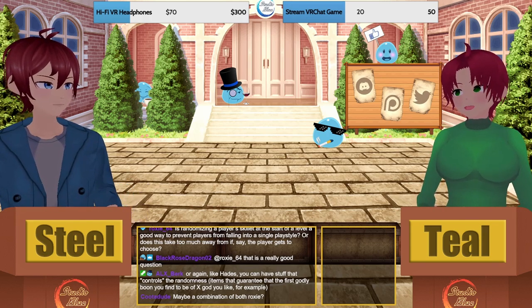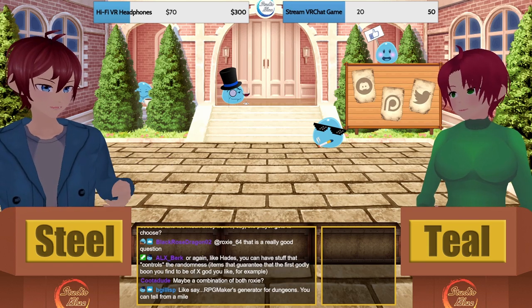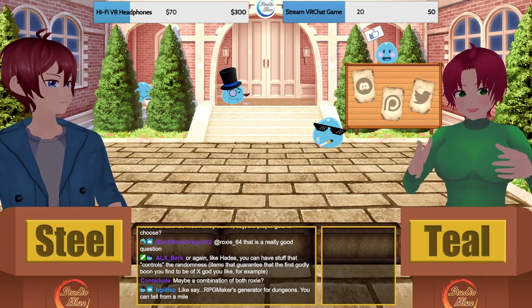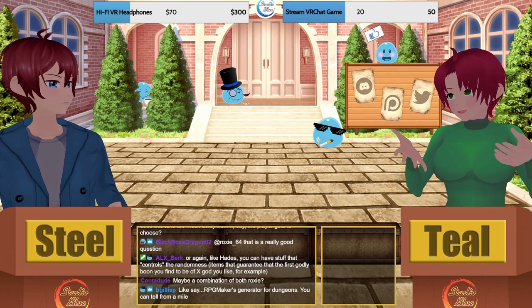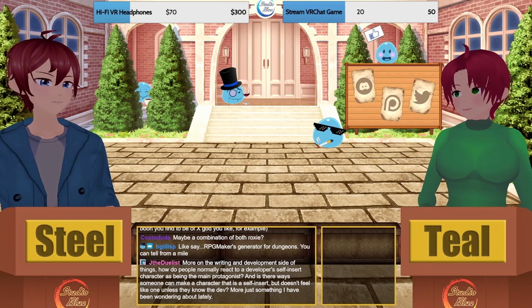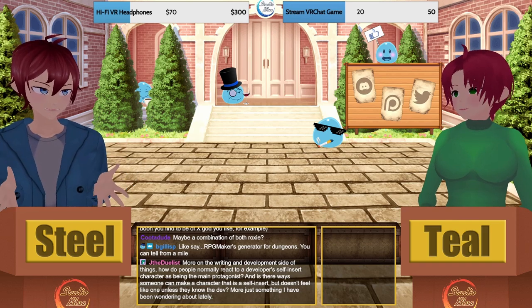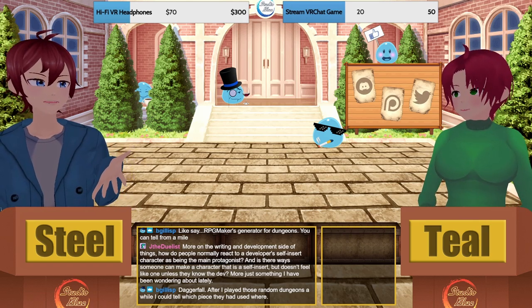Think about way back in the PS1 era — the Chrysler Building in Parasite Eve. That was basically a roguelike, but it was just boxes: straight corridors, corners, T-intersections, four-way intersections, all designed the same with the same materials and lighting. It was never actually a building — no coffee room, no lounge, no office — when they could have done that.